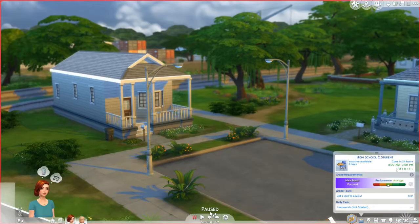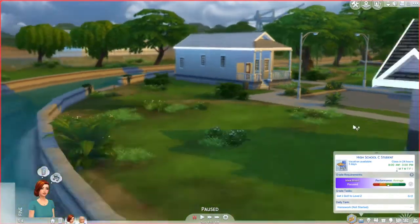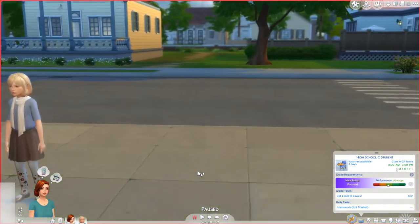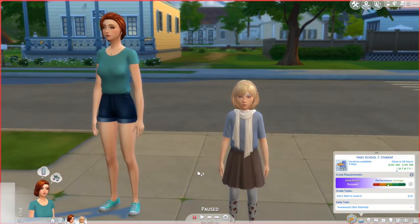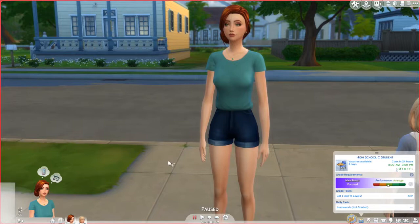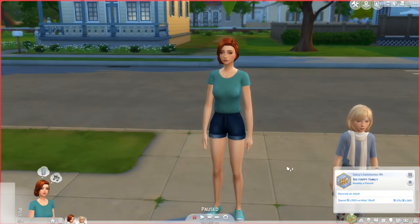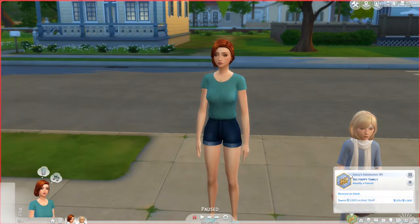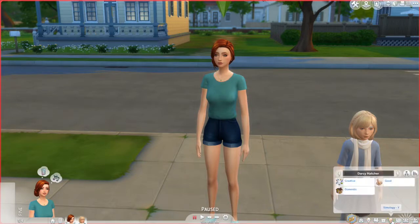I don't think I'm the only one. So now let's introduce our two girls here. This is Darcy Hatcher. She wants a big happy family — I believe that is part of the rules, that you have to have that as the aspiration. And for her traits, she is creative, she's good, and she's domestic, which comes from her aspiration.